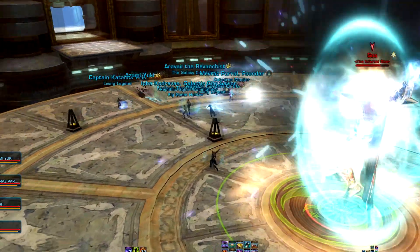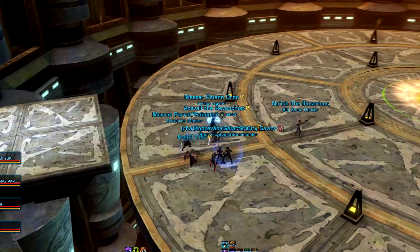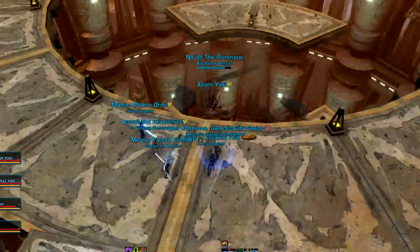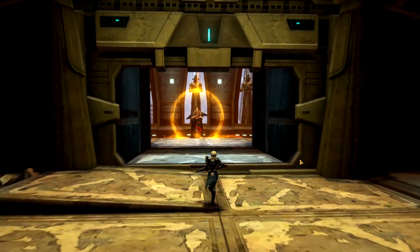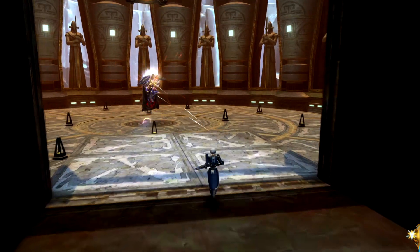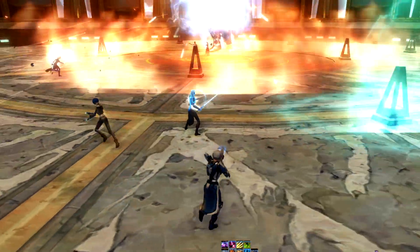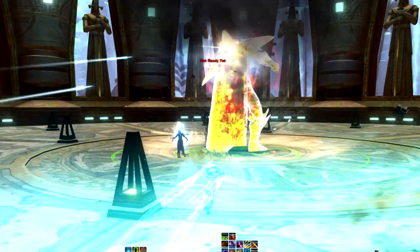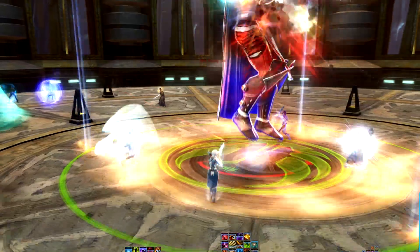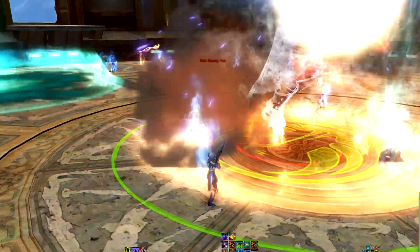If you get disoriented, look at the map as the entrance is to the west. When the fight actually starts, SOA will have a glowing orange shield up and you can't damage him while the shield is visible and he's awakening. Pretty quickly, SOA will place down large green puddles on the ground that harm anyone standing in them. If a puddle shows up where you are standing, move out of it, but keep in mind that you'll need to run back to the outer ring near the entrance very soon.